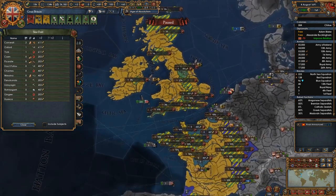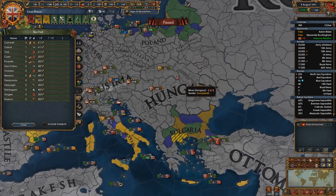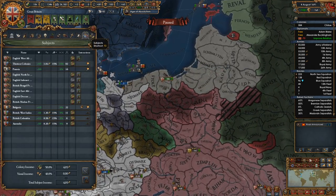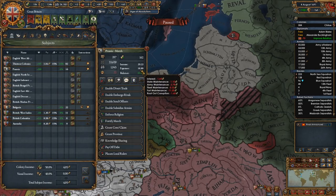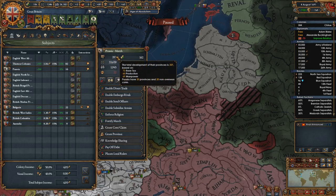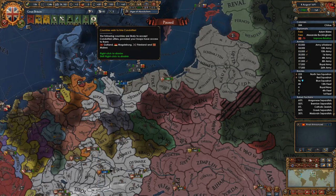Manufactories are all up here. Forts are all upgraded, especially in Prussia. Prussia, are you getting subsidies? What does your economy look like? You have 16 — so they're getting subsidies from us. They have manpower. I don't know why they're not building army. Hopefully they will soon.